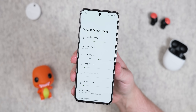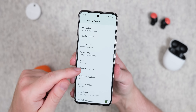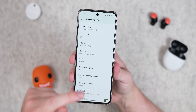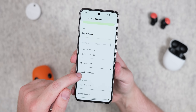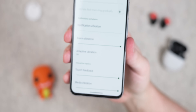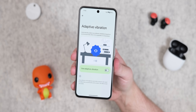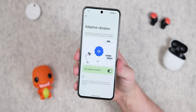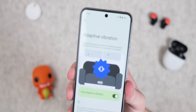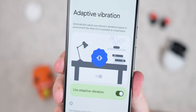Adaptive vibration has also returned with Android 15 Beta 4. This was removed in a previous release but now comes back, so hopefully it will work as intended moving forward. Effectively, this should adjust vibration strength based upon the environment your phone is in — so stronger vibrations on certain surfaces and stuff like that. We will test it out later, and hopefully by the stable release, I'll have a better idea if it makes a difference.